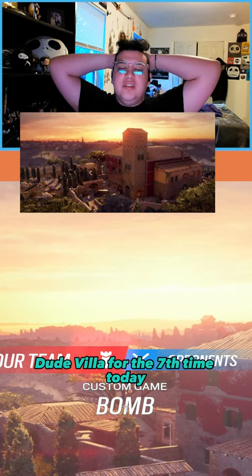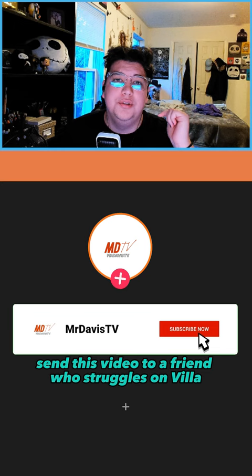Send this video to a friend who struggles on Villa. This site setup is super easy — we're going to be going dining kitchen, and we're going to bring Castle and proximity alarms.